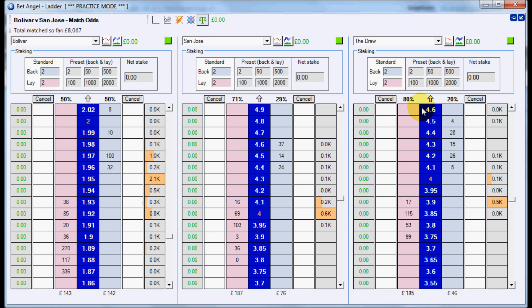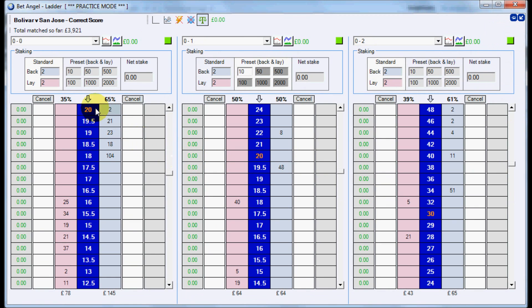We're going to be just staking here to make sure we get matched - trying to keep it equal, going for 10. We're in practice mode as always during this study. Going for 4.1. So we've got 31 liability on here. Now I'm going to go to the Bolivar-San Jose correct score market and look at the 0-0, which is trading at about 16.5. We'd be backing this one as insurance for the 0-0 score - quite a nice figure, high enough, and it's got enough liquidity in there.